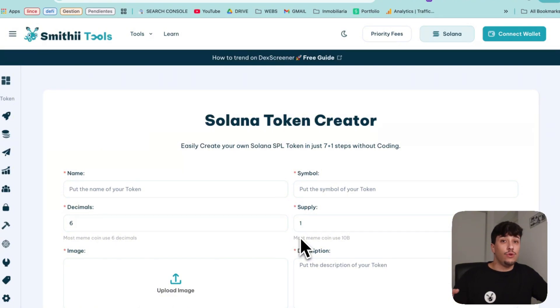As you should know, on Pump.fun, if you launch, 100% of the supply will go into the bonding curve unless you snipe your token, but that's not well seen by the community. Here it's different because you create the token, you control the supply, and then you decide how to distribute that supply.